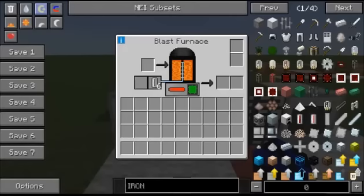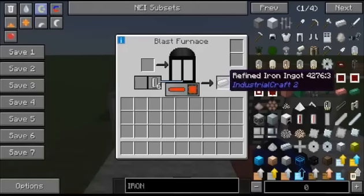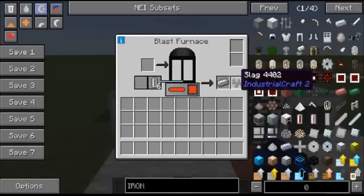We're back — as you can see the progress is almost done. You might want some weld upgrades in here to make this machine faster. And there you go, it gives you a refined iron, plus slag which is a waste product of the blast furnace.